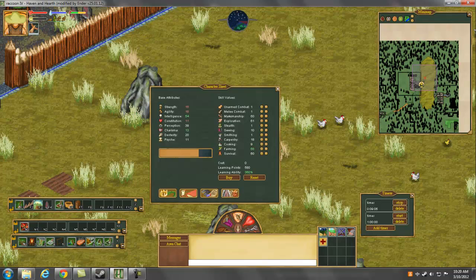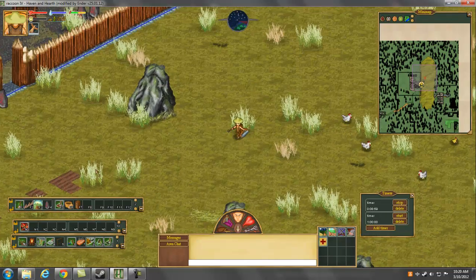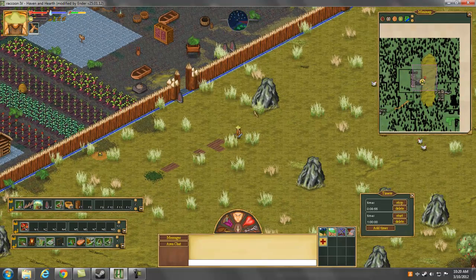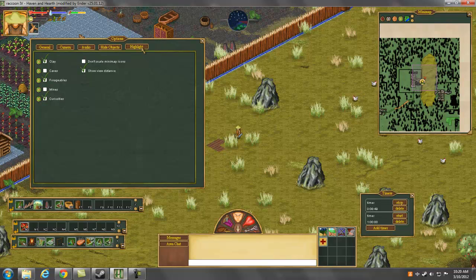Actually, there are some more things I can show you — like the radar system. You can see how I can see that flower on the mini-map and it's highlighted over here somewhere. There's a radar option now available on this version of Ender. You click on this tab right here, you select what you want to show. I personally love showing all these three because I like seeing more clay popping up by the rivers and stuff like that.